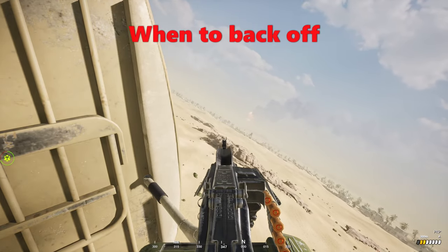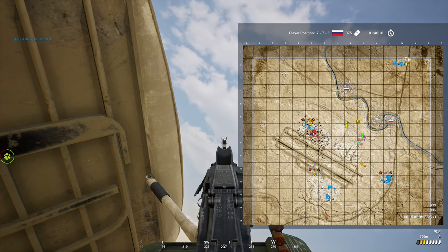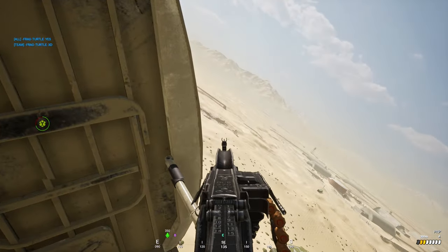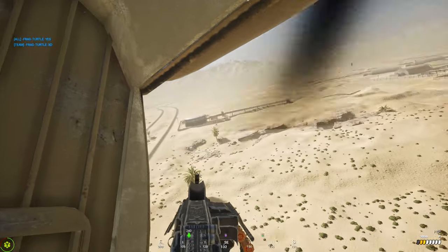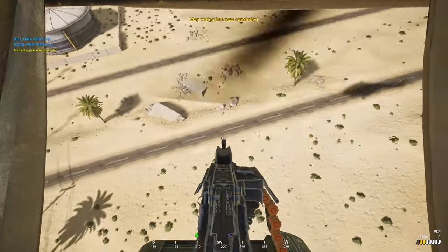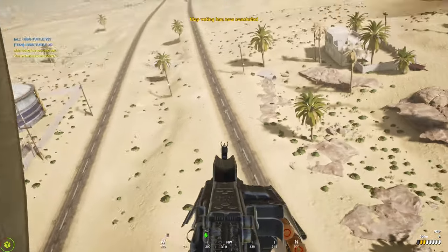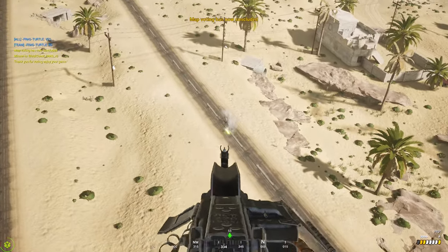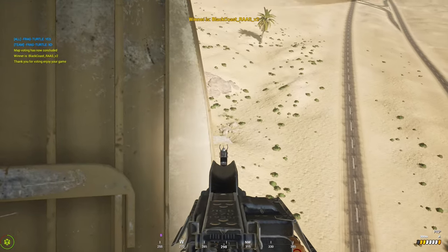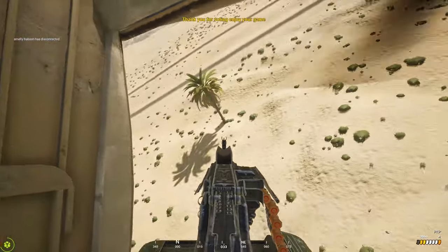When to back off: if you get shot by an LAT or HAT, I'd recommend backing off straight away — go heal at main and come back. Because if you get shot by one AT, it's only going to take one or two more hits and you're going to die. If you hear or feel armor shooting at you, do evasive maneuvers and get out of there as soon as possible. Keep an eye on your engine health and tail rotor health, because those go the quickest when you're getting shot at. Once they start depleting quickly, return to main immediately.